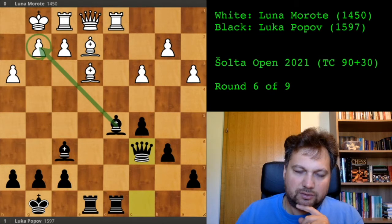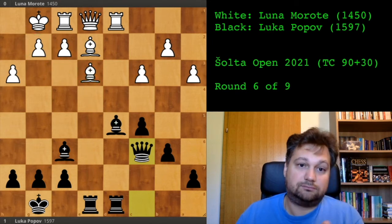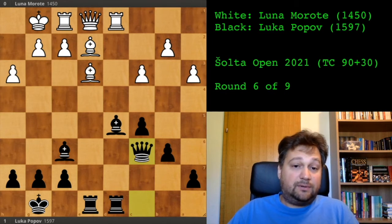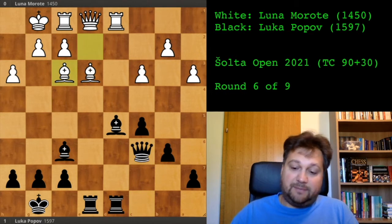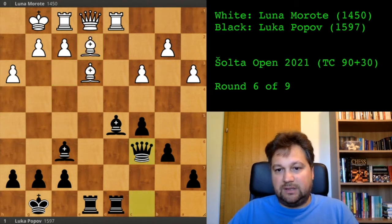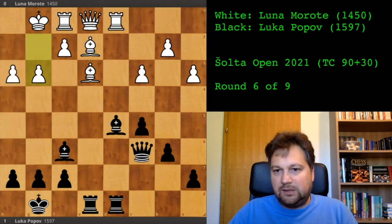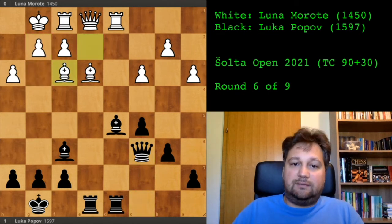She cannot play f3 because then her bishop will be gone, and there is no good way to defend against losing at least a pawn while getting into a much worse position. She thought about this and decided to play bishop to f3. Maybe the better move was g3, but then I can play bishop g2 and grab the pawn. So she did play bishop to f3.